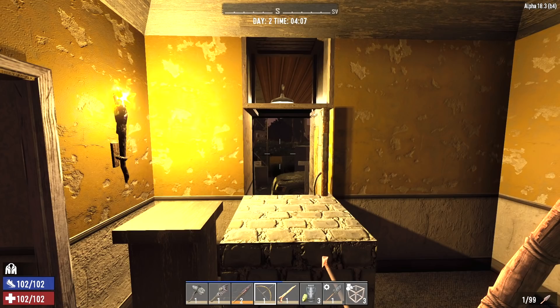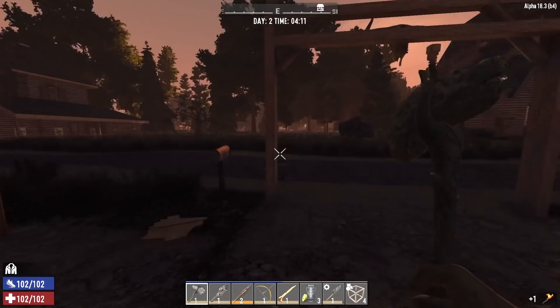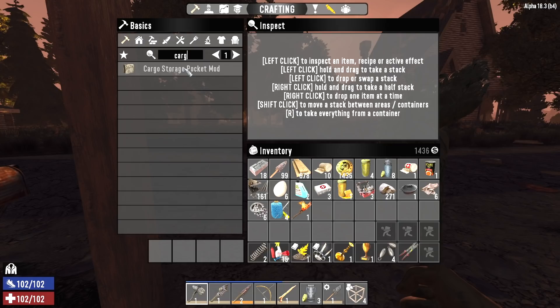Hey, what's up guys, Glock Nine here and welcome back to Horde Every Night Rambling Man. It is the morning of Day 2. Let me grab the wood frame and our torch off the wall and let's get a move on. First thing I want to do is go see the trader — I've got some things in inventory that I want to sell, and I also want to try and craft a couple of these cargo storage pocket mods.